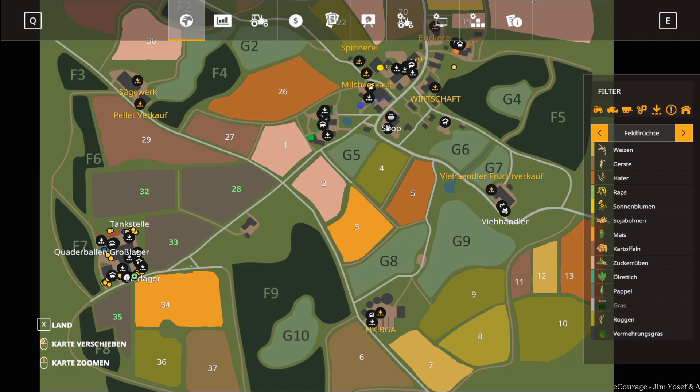Das Gebüsch, welches bei Bäumen auf der Wiese neben Feld 26 war, wurde geändert, sodass man nun nicht mehr hängenbleiben sollte. Heu- und Strohpellets sind in den Futtersilos bzw. Lagersilos bei allen Höfen eingetragen. Pellets können auch an verschiedenen Stellen verkauft werden – das sollte auch alles in der Ingame-Übersicht stehen.